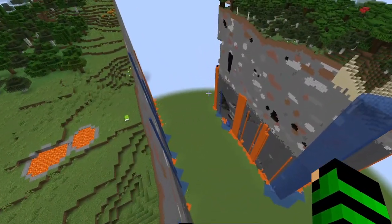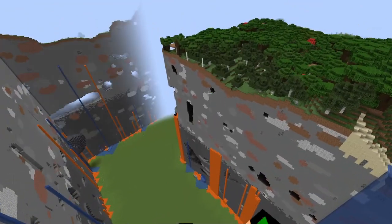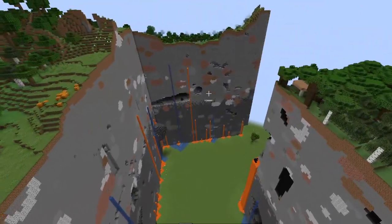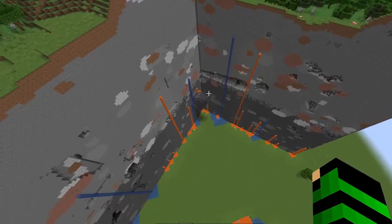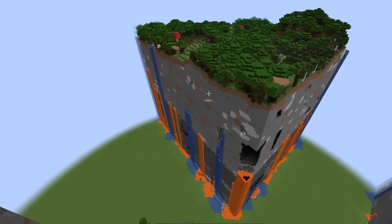Comment below if you think this is very crazy. I placed a bed down there for some reason, I don't know why. Do you think this is the weirdest glitched Minecraft flat world? This is just broken.